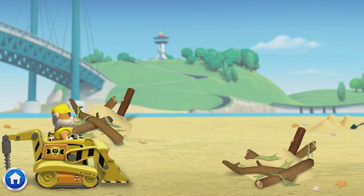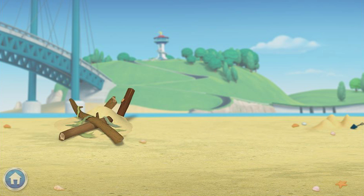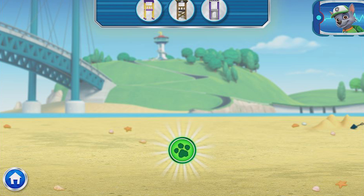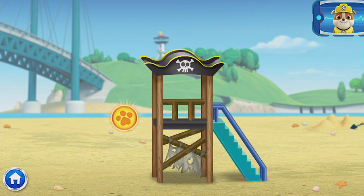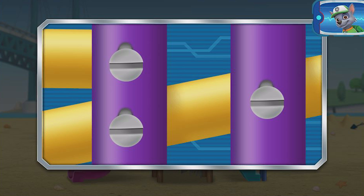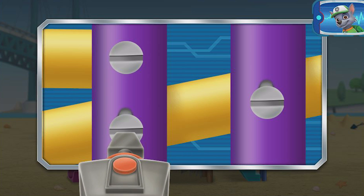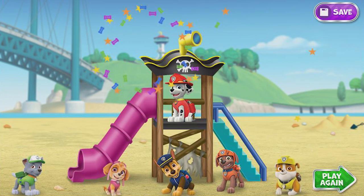Before we start building, we need to clear some space for our playground. To clear the area, click on my digger and drag it along the arrow. Great job! Now we go the other way — all clear! Let's get building! Let's try building a slide! Here are the parts we can use. Choose a new part to add. Now our slide needs a ladder. Which one should we use? Pup-tacular! Now we need to tighten the screws to hold all these playground parts together. We can use my screwdriver! Click on the screw and hold it there to tighten. All right! Let's try another screw! Only one left! That should hold it! Hooray! What a pawesome playground!